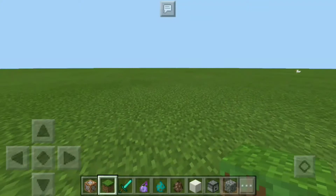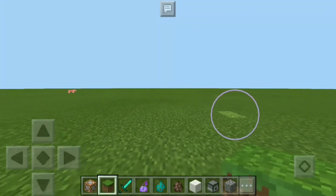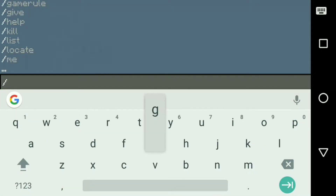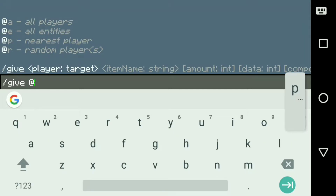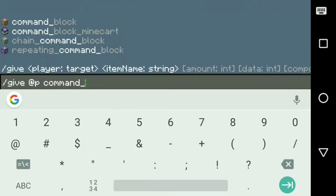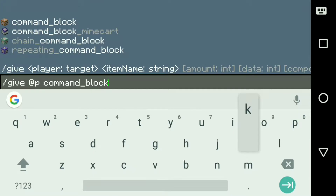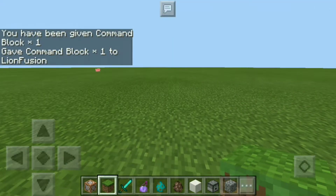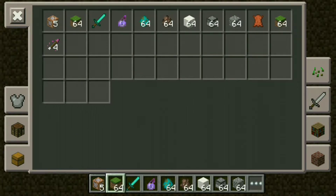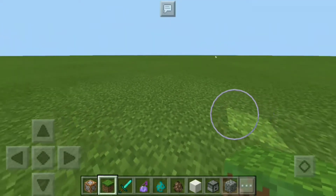Before we start, we're going to go to your chat and give yourself a command block, which is the first item in my inventory. You're going to go to your chat and type: slash give space at p space command underscore block — make sure you put the underscore. That's what the message you should be getting, and the first block in your inventory should be the command block. I have five because I've done that five times already.